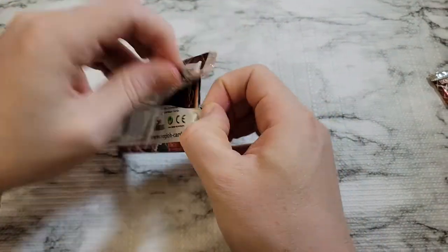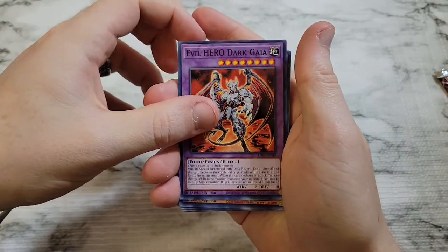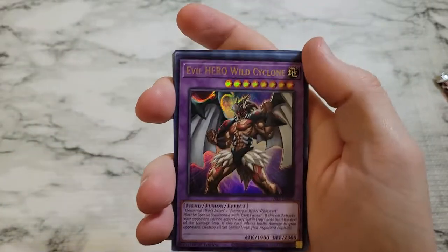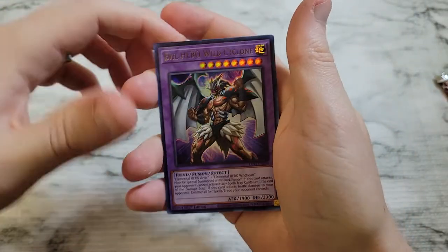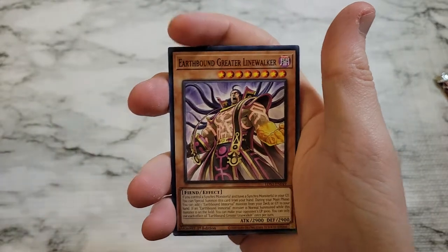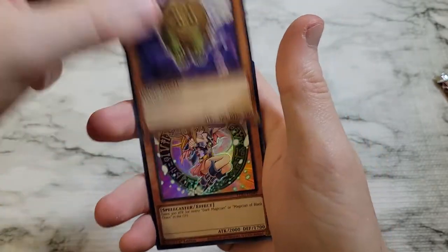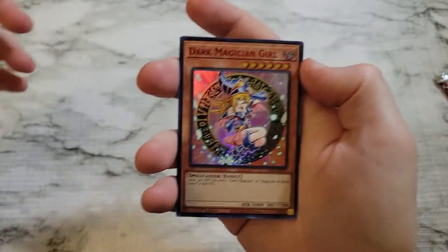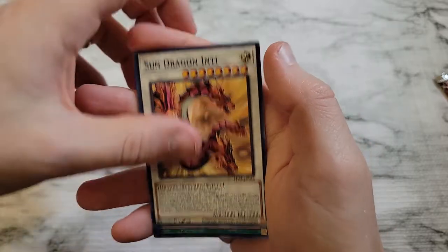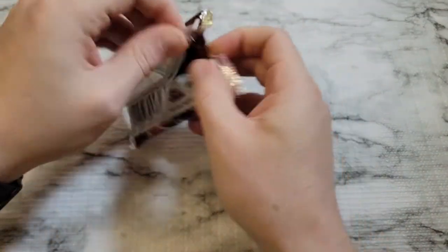Let's crack into the two packs here. We got Evil Hero Dark Gaia, Doom Calibur Knight, Righteous Justice, Evil Hero Infernal Gainer, Magical Navigation. We got Evil Hero Wild Cyclone as an ultra rare. We've got Revival of the Immortals, Predoplast, Hero Signal, Earthbound Greater Line Walker. We've got Ascator Dawn Walker Blue. We've got Winged Karibo. We've got the Red Dark Magician Girl — I think everyone always wants to get those, that's a good pull. And then Future Drive, Dark Spirit of Malice, Sun Dragon Inti, Skyscraper, and Magician's Rod.